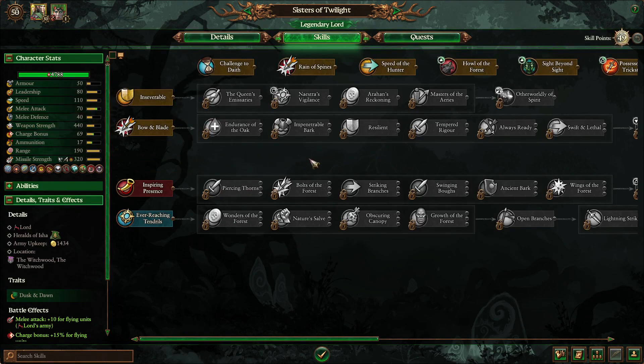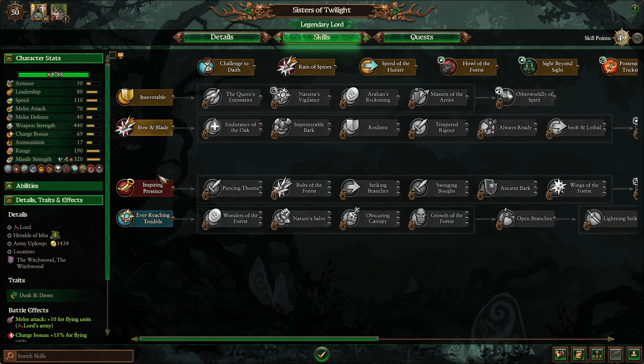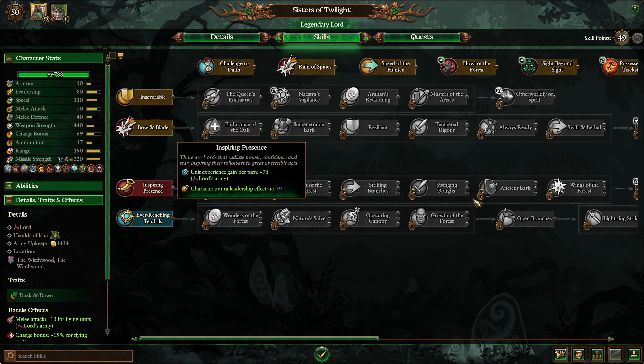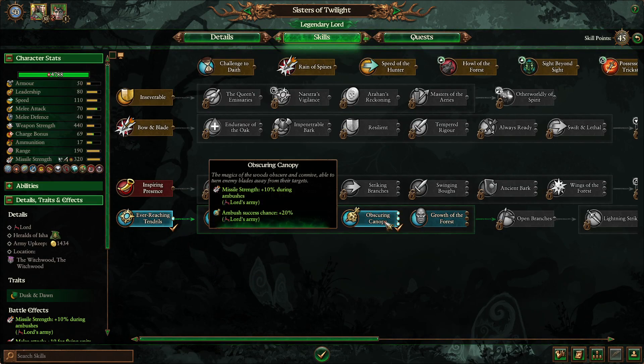What you really end up doing, in my opinion, is you do the blue line and get her special skills, and then either decide whether or not to go down the red line for her units or just make them better fighters personally. In terms of the blue line, getting the skill point spending started, you obviously have to grab the Ever-Reaching Tendrils. And then personally I grab the Obscuring Canopy just for the extra missile strength when we ambush and also to increase the ambush success chance.